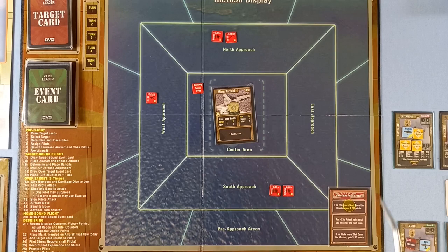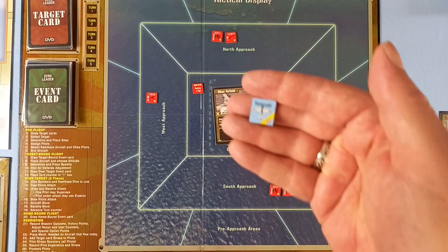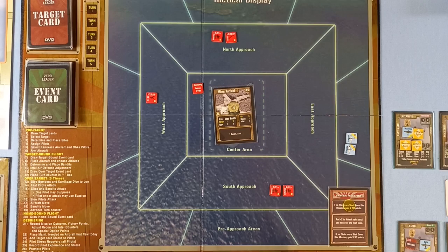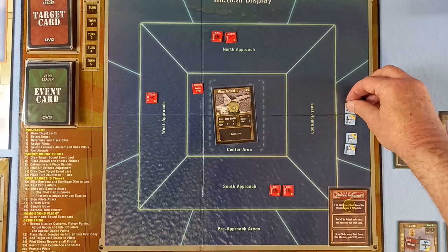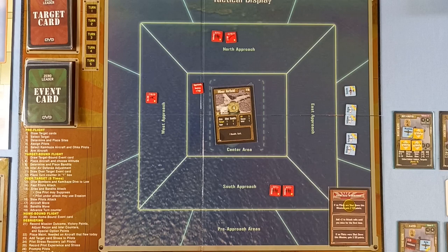Place aircraft and choose altitude. We're coming in from the east — no sights, and none of the sights have any range, so it really all depends on what bandits we get. Our two zeros, Matsuda and Yamazaki, are coming in high, as are the two dive bombers, Ishikawa and Oyama. They'll be dive bombing over the target for a plus two to their die roll. But Sawada is coming in low with his 1000-pounder. Determine and place bandits.